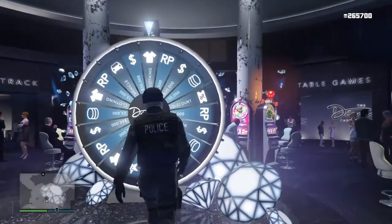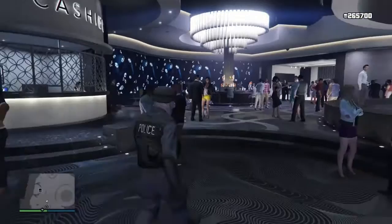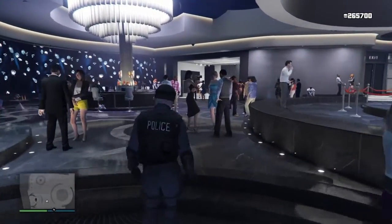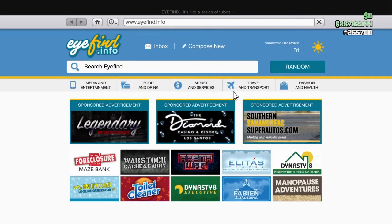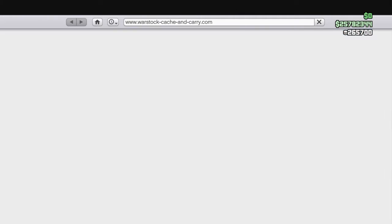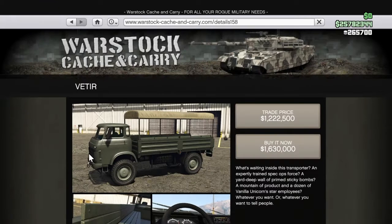I'll show you guys what I got on the lucky wheel. It says clothes, but I got RP. I got my chip. This is the new vehicle. The new vehicle is in Warstock if you guys want to buy it. It is a Pegasus vehicle, I heard, so it's fine if you got the money. It's one million six hundred thirty, pretty cool because it's ten vehicles — it would look good on many RF ones.